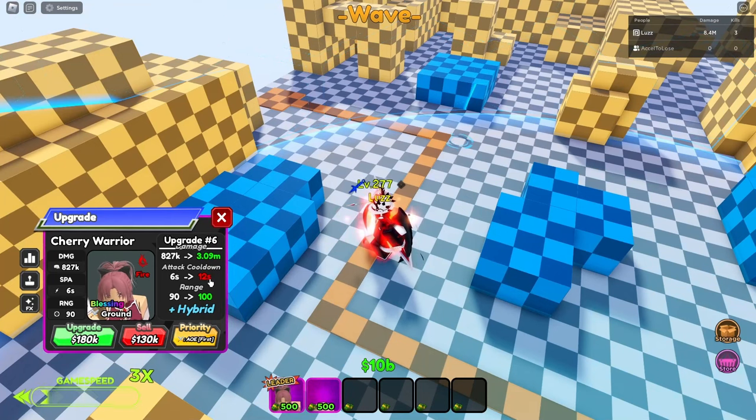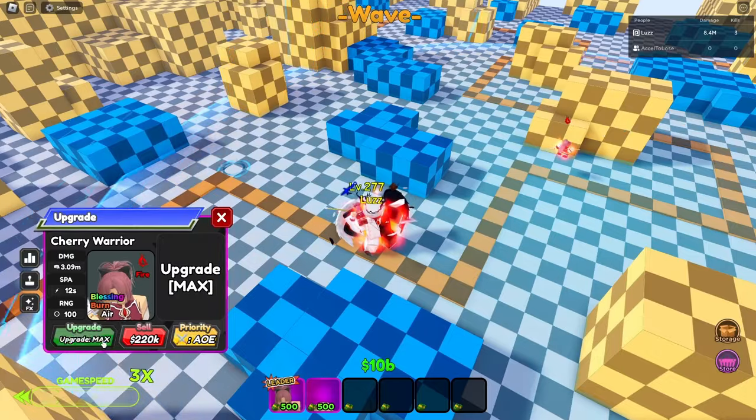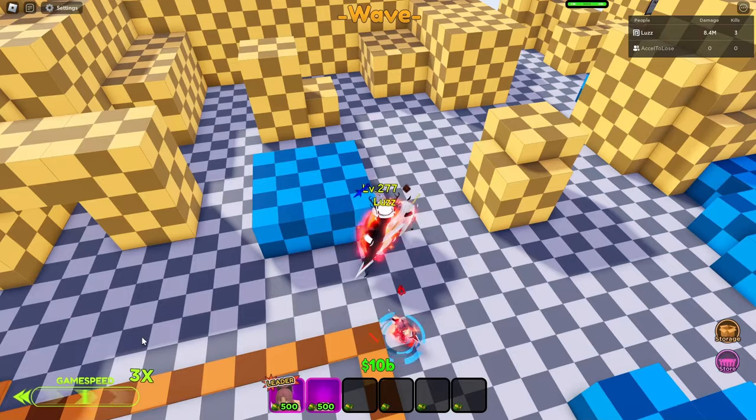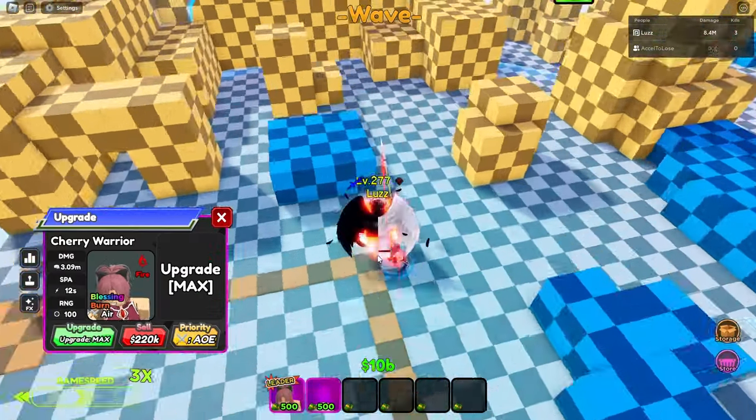The fourth upgrade gives 120k up to 180k more damage, attack speed increases from 6 to 12, plus 10 more range to 100 range, and it becomes hybrid. Wait — this doesn't have a Raiden infinite mode and gauntlet upgrade. This is only a Raiden story mode upgrade.